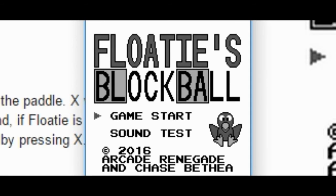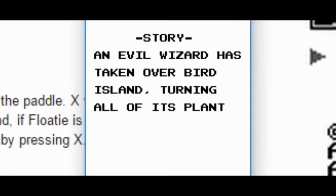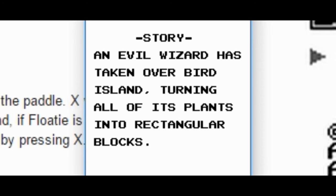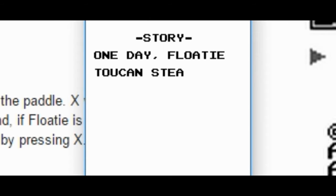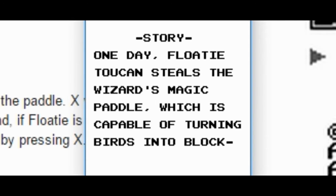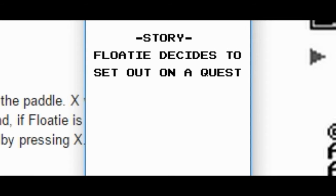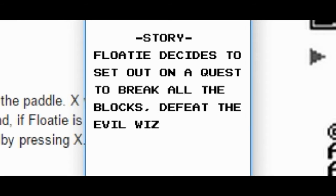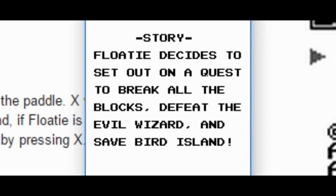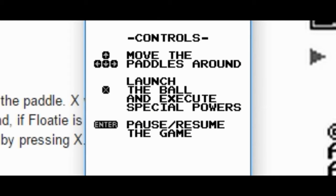We're playing Floaty's Block Ball. Story: an evil wizard has taken over Bird Island, turning all of its pets into rectangular blocks. One day, Floaty Toucan steals the wizard's magic paddle, which is capable of turning birds into blocks, breaking balls. Floaty decides to set out on a quest to break all of the blocks, defeat the evil wizard, and save Bird Island. That was cool because it has a little story to go with the block game.